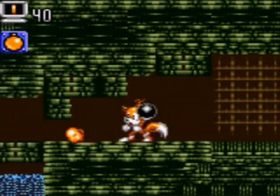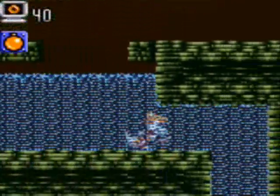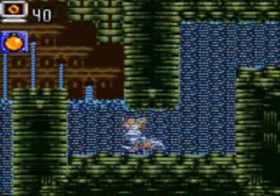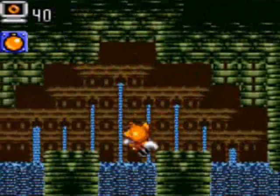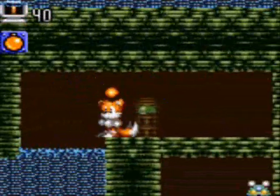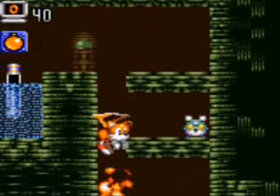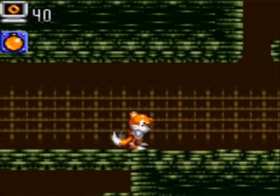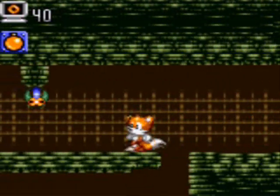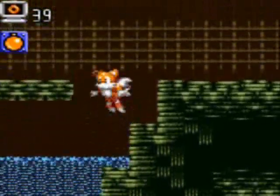There are three items here in Cavern Island we're going to want to pick up, and two of them you can miss — and you shouldn't miss, because if you do you're going to be stuck in this game. But we'll come to those when we come to them. I'm not sure if Tails can drown when he's in the water. I've been walking around in the water quite a bit and I never found Tails could drown — there's no drowning meter at all. I didn't see Tails gasping for breath. I'll test it out later.